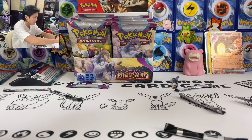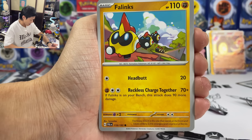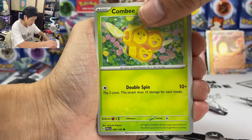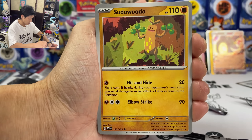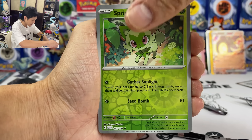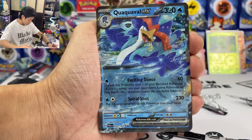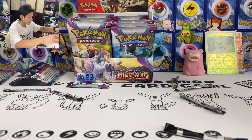Give me Iono! Magnемite, Phanpy, Comfey, Honchkrow, Sudowoodo, Sprigatito, and we got Pargoval EX — not that playable.